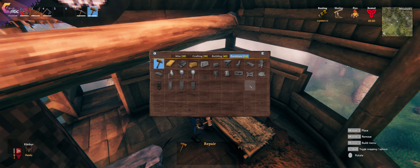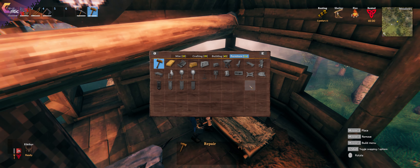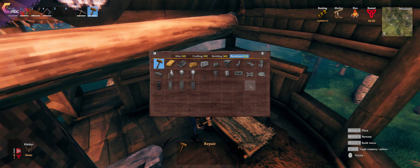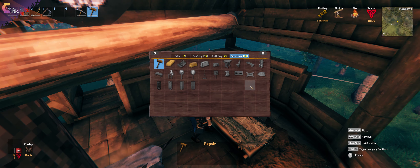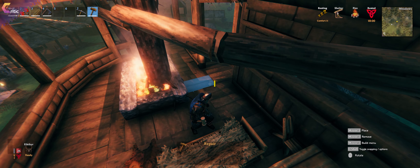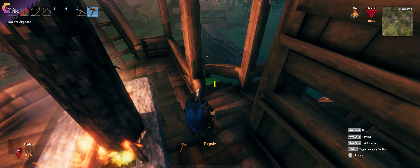For each possible slot of furniture, have the best quality furniture in your resting area — that increases your comfort level. And while increasing that comfort level, it increases the maximum duration of your rested buff. So the higher your comfort level, the longer your rested buff will stay around. And especially later in the game, that rested buff can get really, really interesting to keep on at all times.